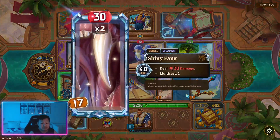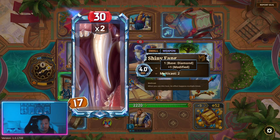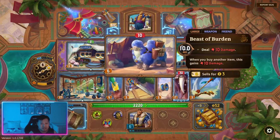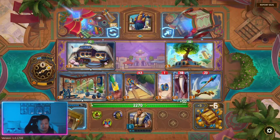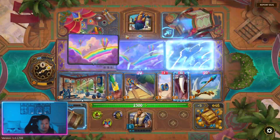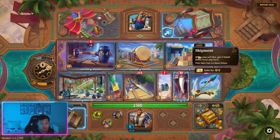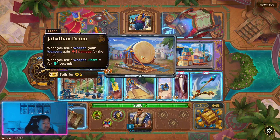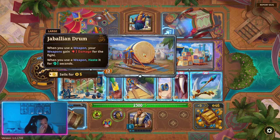Does it have any tricks on it? No — it just says multicast 2. But when it's by itself it does nothing. Let's sell this. This is a weapon — Shipman will give us some items. When you use a weapon, your weapons gain 1 damage. When you use a weapon, haste it. Jabalian drum is nice too — when this triggers it will give it haste.